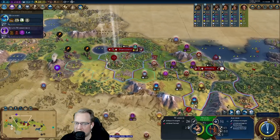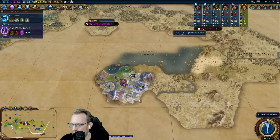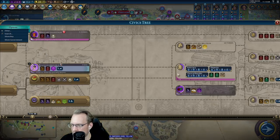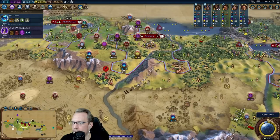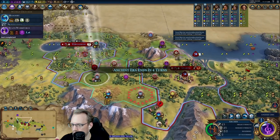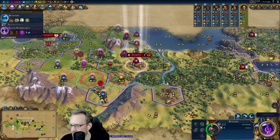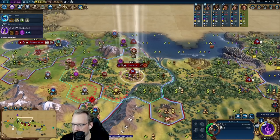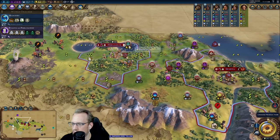I do need one more era score — we have it in our back pocket if we need it. I will take that 5 culture. He's got iron. State workforce does not give era score — political philosophy does though, and we're actually fairly close to that. The barbs are making my builder stuff awkward. I do need to tech iron working so that I can chop.